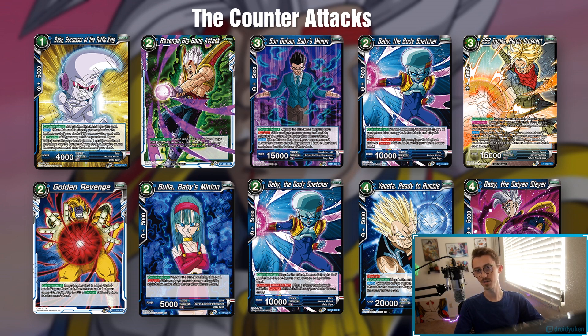Next you got New Dimension Magic — for the Baby leader specifically you get to draw one card on tap two. It's pretty good. I was playing the deck beforehand and it felt really good, but adding this card, my hand size just stays very consistent.